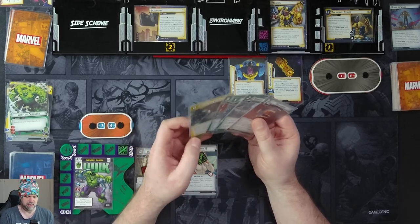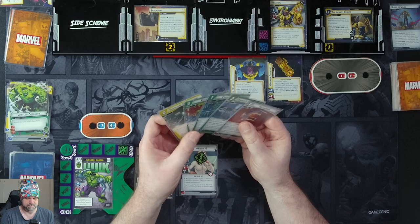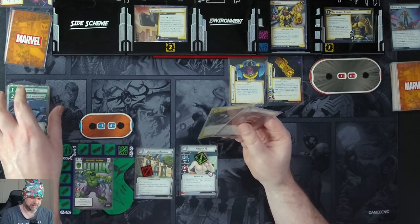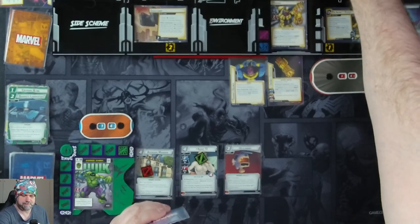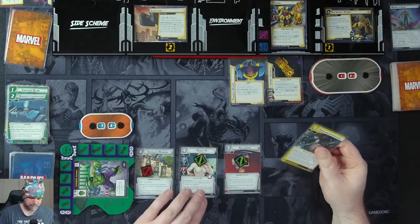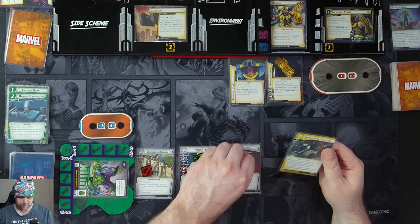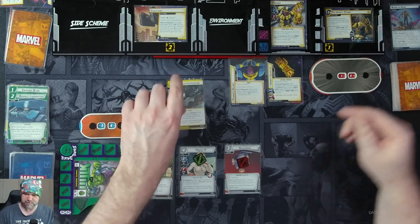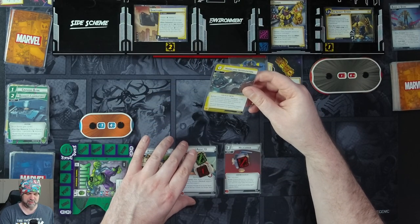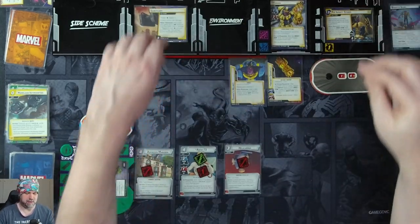We'll exhaust Avengers Mansion to draw a card — we have Homeland Intervention. We're going to spend three resources to put in a Helicarrier. We'll attack with Hulk to remove our stun, then play Homeland Intervention: exhaust up to three shield cards you control — we should have one damage on Agent 13 from earlier. We'll exhaust the Helicarrier, choose a scheme, and remove two threat from the scheme for each card — we'll do it to Sanctuary.